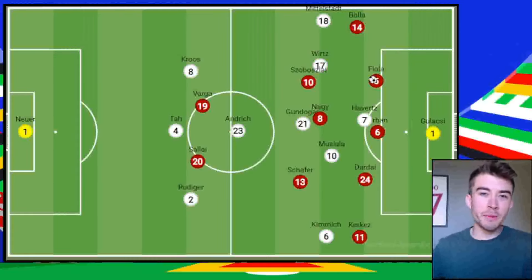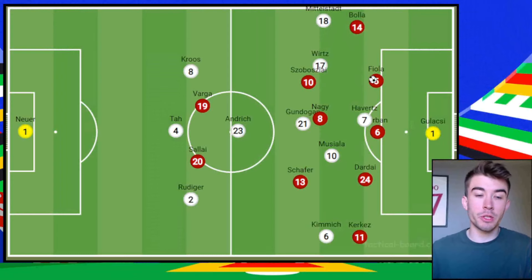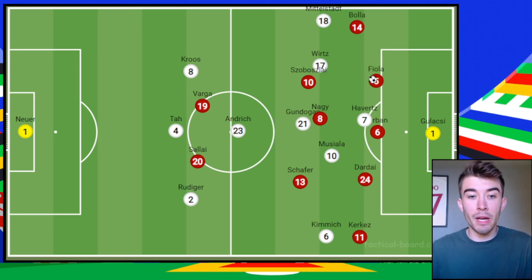Germany have won their two games 5-1 and 2-0, so to talk about weaknesses might sound a little bit bizarre. But despite the very good structure, there are clear problems with the way Germany are playing, which should be fine in the group stage. In the knockout stages against better teams, they might need to change something. First of all, it would be the lack of wide threat — Mittelstadt and Kimmich aren't really giving them enough going forward in the final third. Could you get a winger in for Wirtz? It sounds crazy to drop him, but could you do that to give yourself more of a two-way threat?